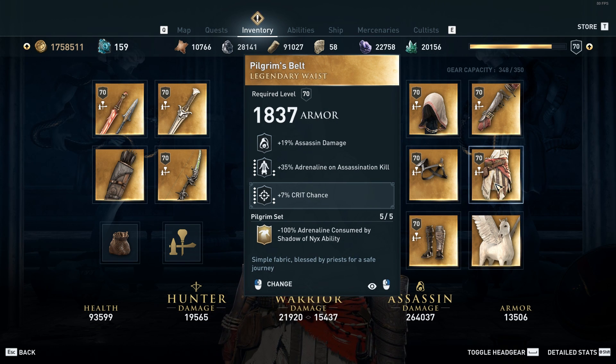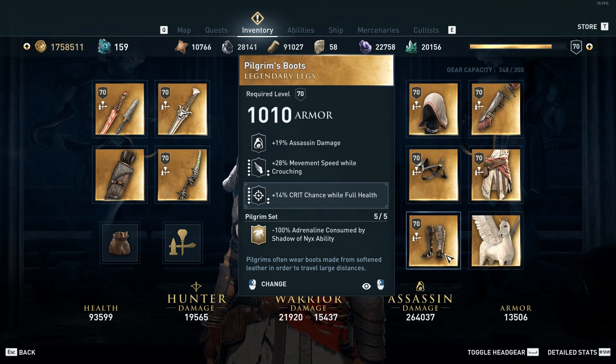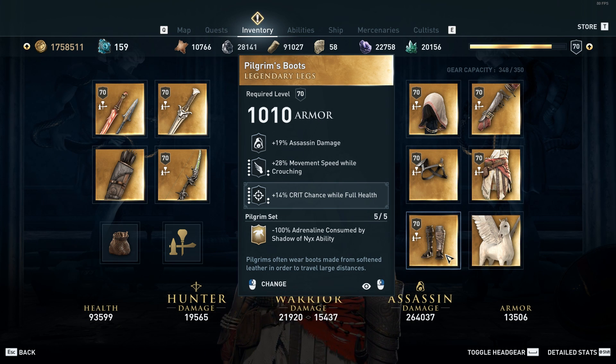On the waist we have assassin damage, adrenaline on assassination kill, and again I engrave it with 7% more crit chance. And on the boots we have assassin damage, movement speed while crouching — which is nice because when you're using the Shadow of Nyx ability you're crouching so it allows you to move quicker — and then I engrave it with 14% crit chance while full health to again increase that crit chance as high as possible.